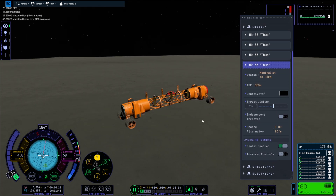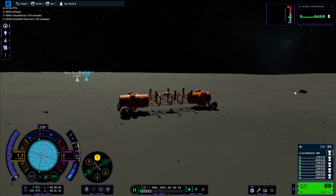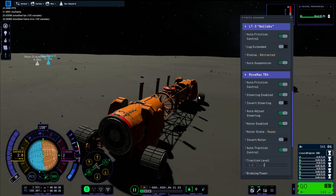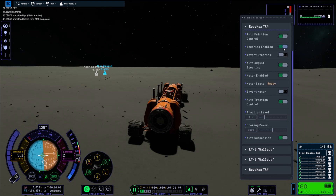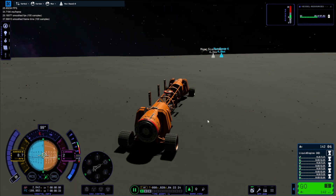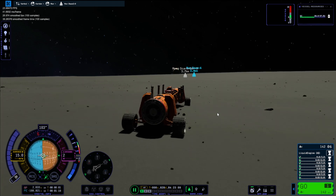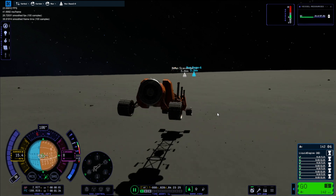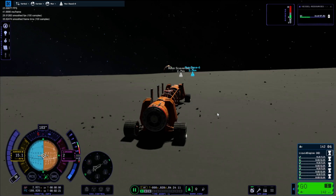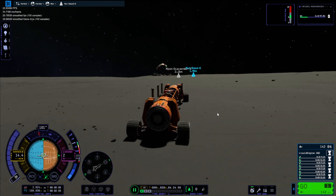I tried my best to have a smooth landing where we wouldn't lose the wheels, and there we go — actually got it down. Now our mission was to get over to the base, about 5.2 kilometers away. We're just toddling over at 15 meters per second — fast enough not to crash but fast enough to get there in a reasonable time.